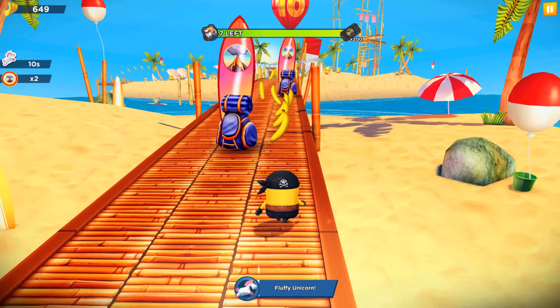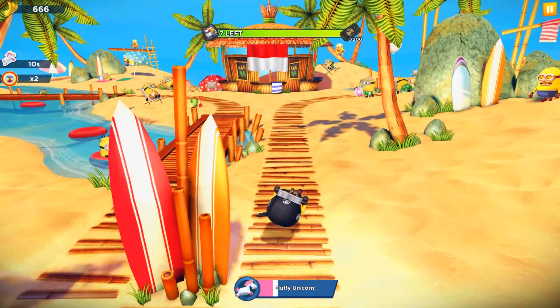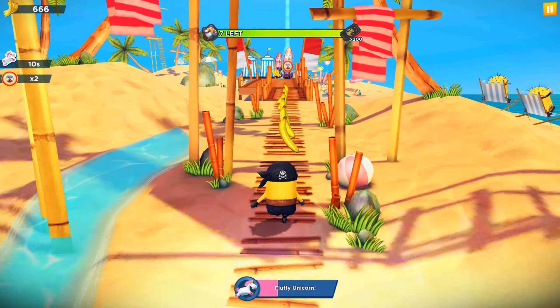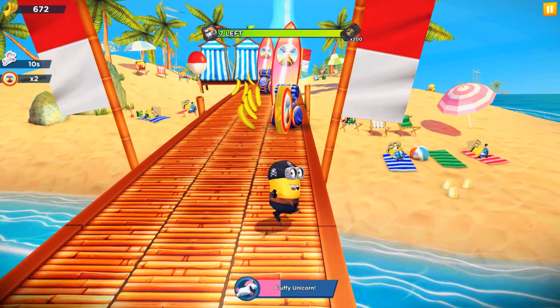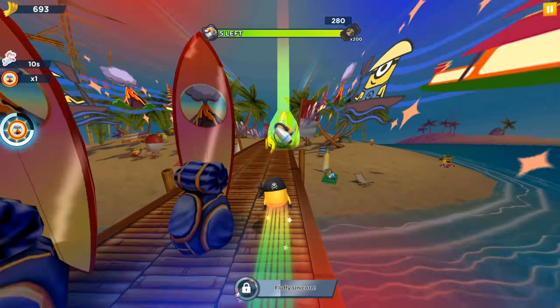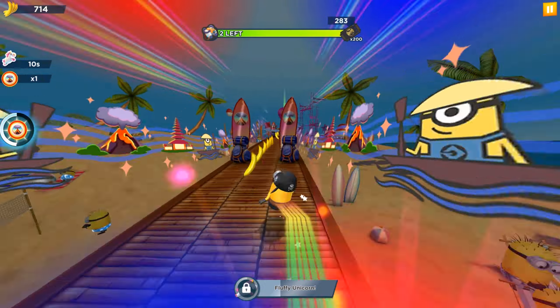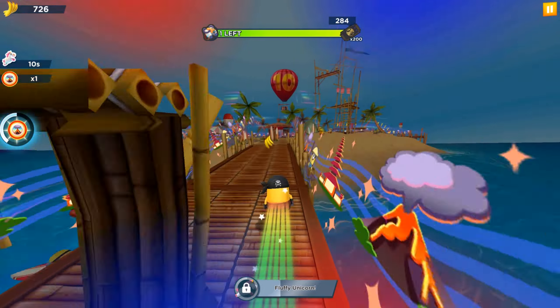I see that we have a Fluffy Unicorn bonus and power-up for the pirate minion. Let me use it and activate. I notice something has changed in the game - maybe it's now upgraded to 60fps or we've got smoother graphics and better quality overall.